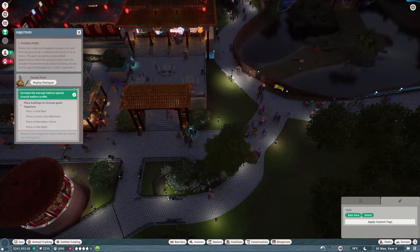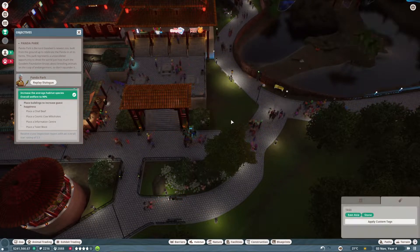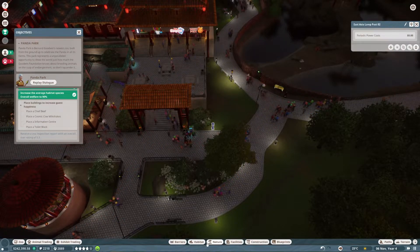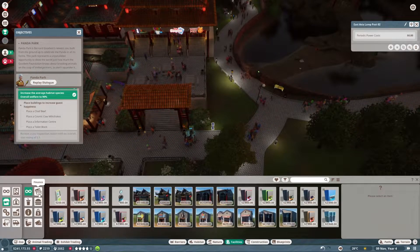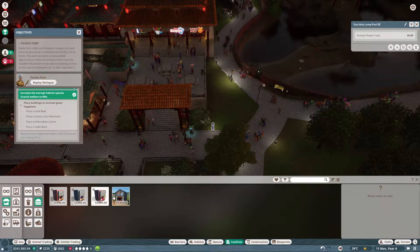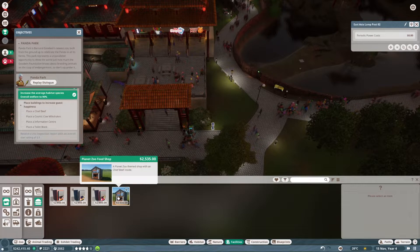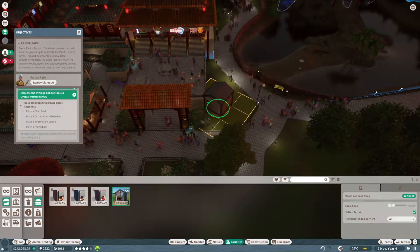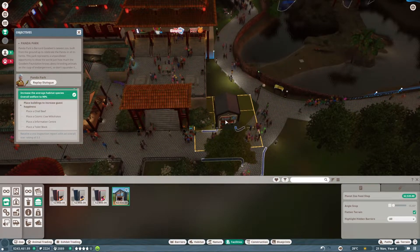Let's move this as well for the moment, just out of the way — and this one too. We need a chief beef. We want guest facilities, food — a Planet Zoo themed shop with the chief beef inside. Yes please. Let's pop that down there.